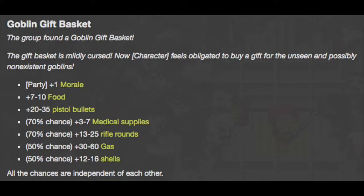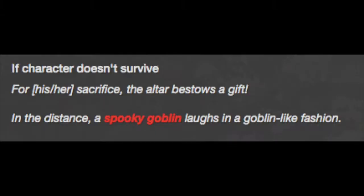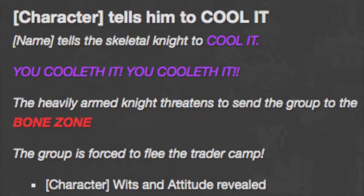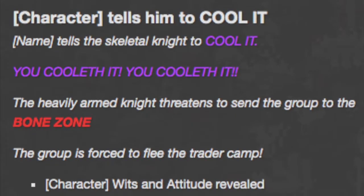Goblin: In Death Road to Canada, anytime you choose an option that leads to bad luck, your character will claim that they heard a goblin laughing somewhere and want to find it. Other than being shown as text, the goblin is never physically seen in-game.